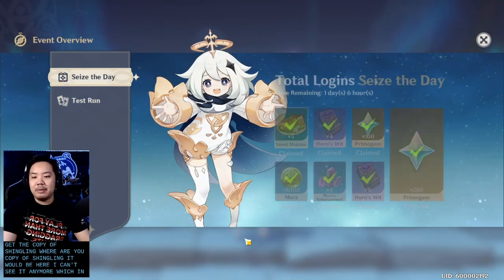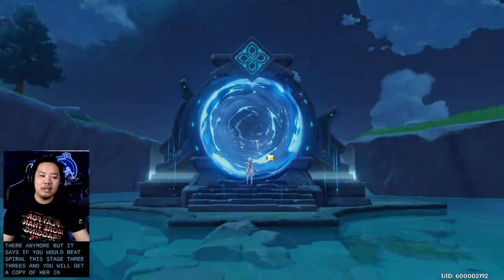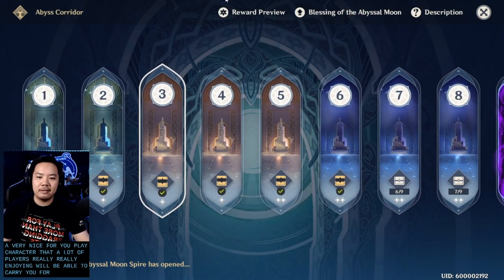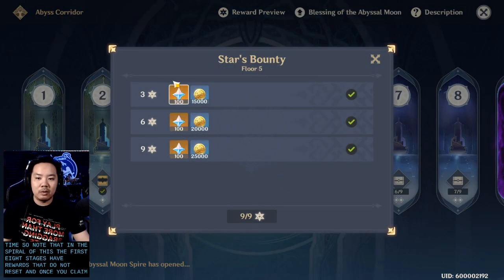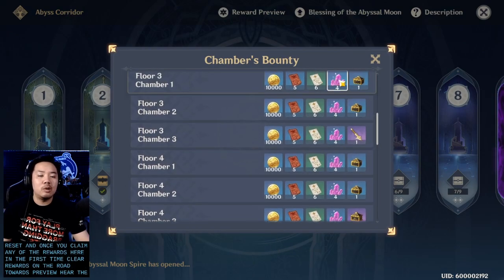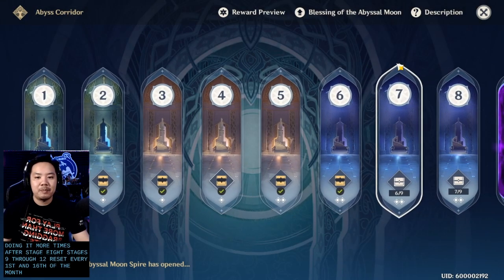In the events tab, if you beat Spiral Abyss stage 3-3 you will get a copy of Xiangling, a very nice free-play character that a lot of players really enjoy and can carry you for quite some time. Note that in the Spiral Abyss the first eight stages have rewards that do not reset — once you claim them you do not get additional rewards for doing it again. Stages 9 through 12 reset every 1st and 16th of the month.